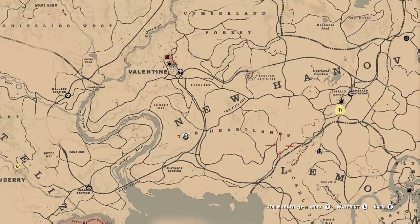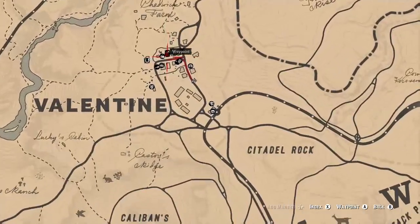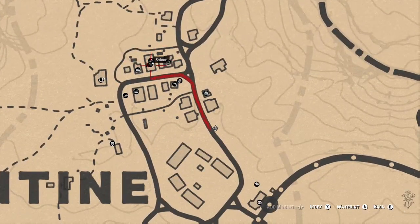Luckily, this is a look you can get fairly early in the game. Begin by heading to Valentine, just north of your camp. You'll want to hit the northernmost saloon — the one with the barber shop in it.